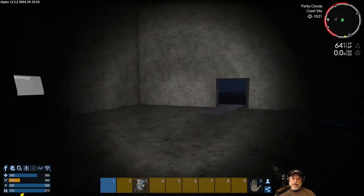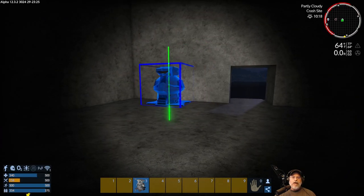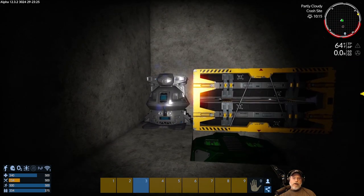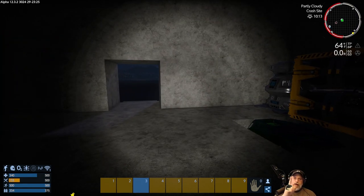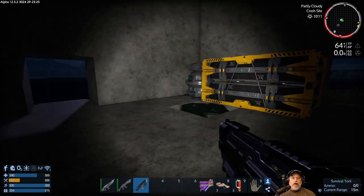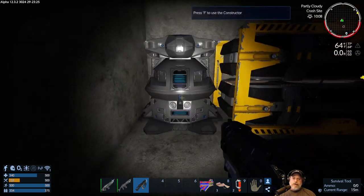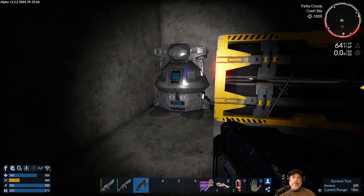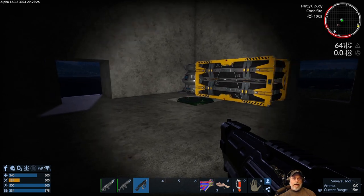We now have our generator and fuel tank down. Now let's set down our constructor. I could set it way up high but I want to be able to access it directly, so I'll put it right here for now. Remember: very important in the early game — when all you have is a survival tool, you cannot pick something back up whole once it's placed. Wherever you set this is where it stays until you get a multi-tool, or unless you're willing to salvage it and only get a portion of the materials back.